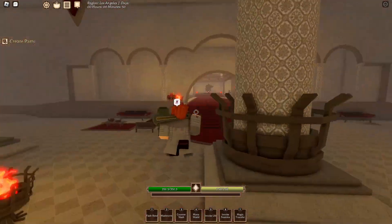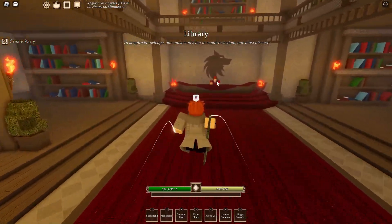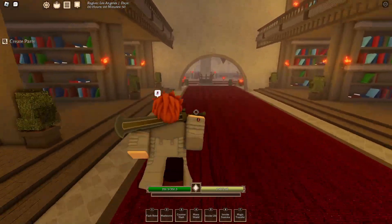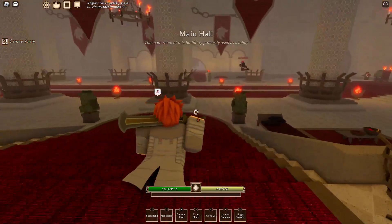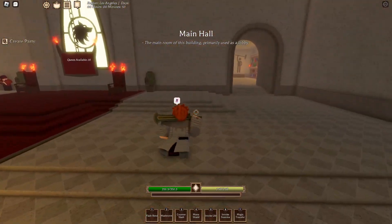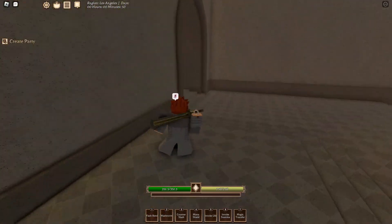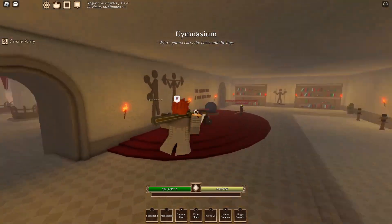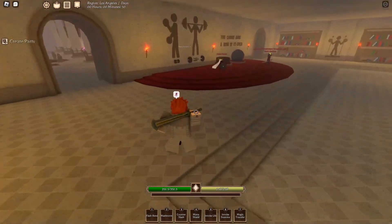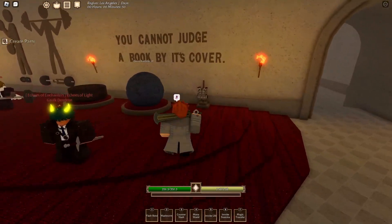Inside the academy there are things to learn before doing missions. To change your academy, run over to any library — talk to the girl there and give her 1,000 silver to switch academies. That's useful if your friends all buy the game and you want to be in the same one. The quest board is where you grab quests, and nearby is where all the training equipment is — marked on the wall.